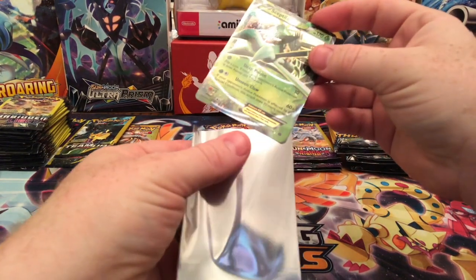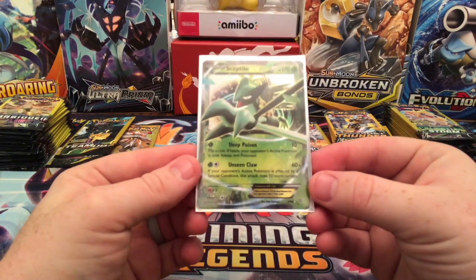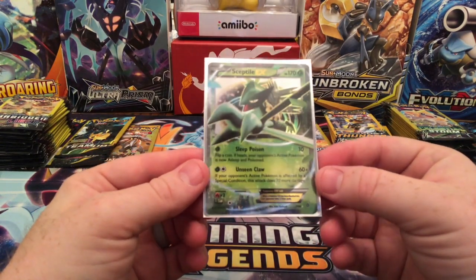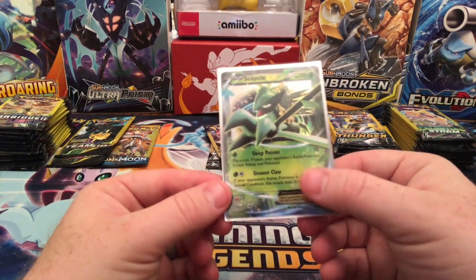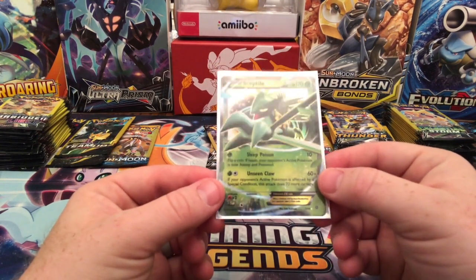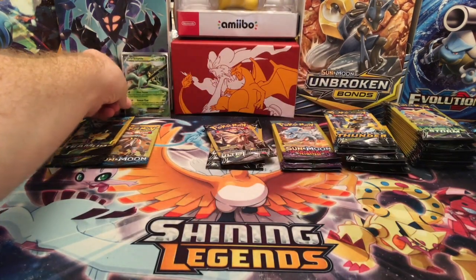Already getting an EX card. That is just gorgeous. Unseen Claw: 60 plus, if your opponent's active Pokemon is affected by a special condition it does 70 more. And Sleep Poison — if heads, they're asleep and poisoned. Awesome.